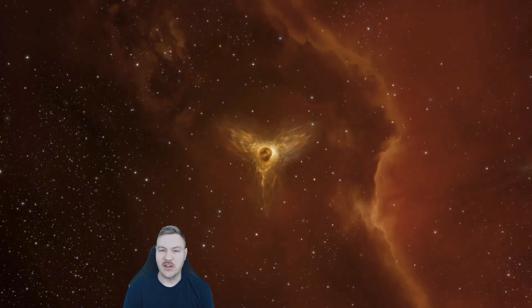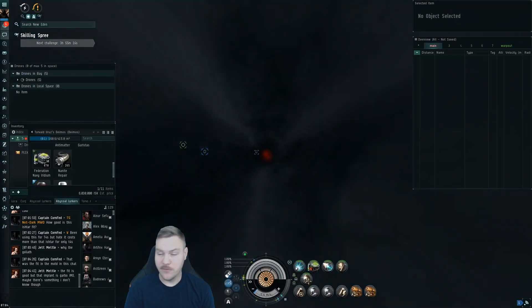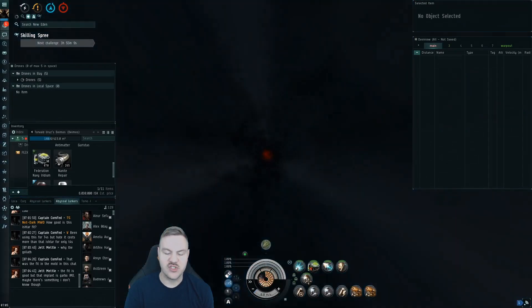The first room I'm going to show you here is the Lashac room, to basically give you a rundown of how this ship works. Approach, overheat the microwarp drive, get damage on as soon as possible. You'll see that here with the Lashacs we've got.